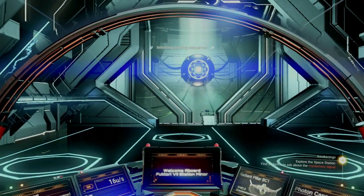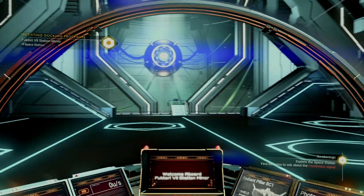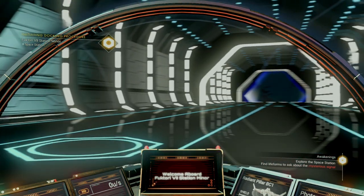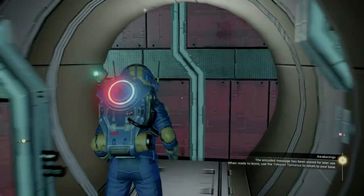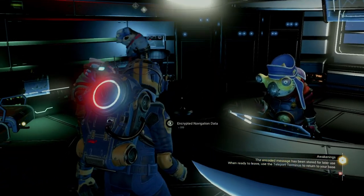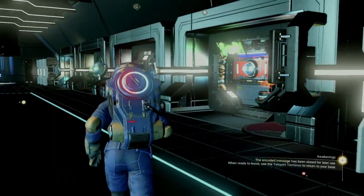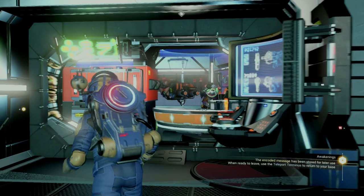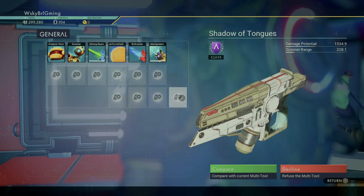As you can see, the station is divided into two halves. As we face the back of the station, the left side is where you'll find all the vendors selling upgrades, each specializing in a certain area. Starting on the far right, there's a bit of a pilot lounge to check out which usually has a few things you can pick up as well as a trade terminal. The first stall on the right, next to the pilot lounge, is the multi-tool vendor.